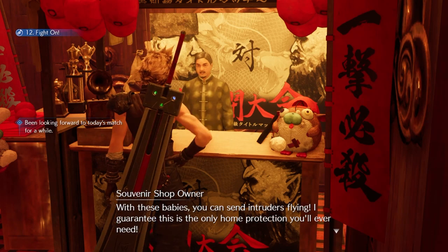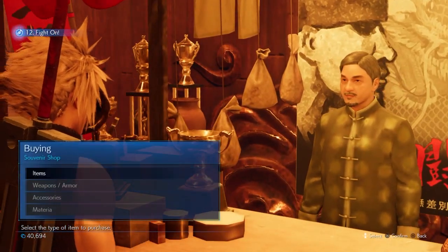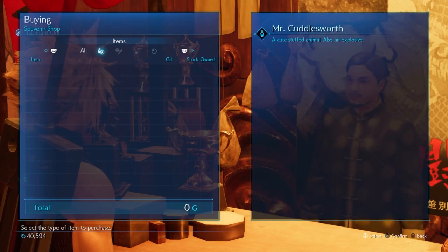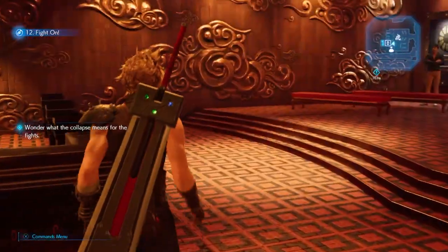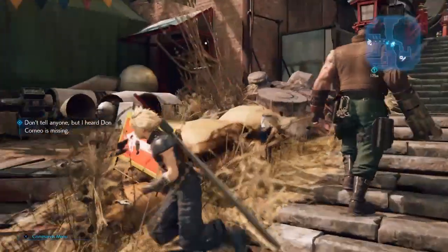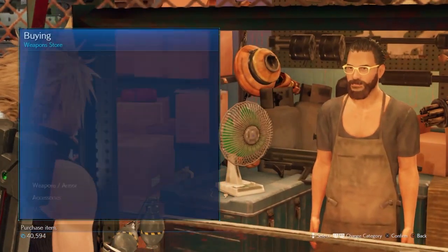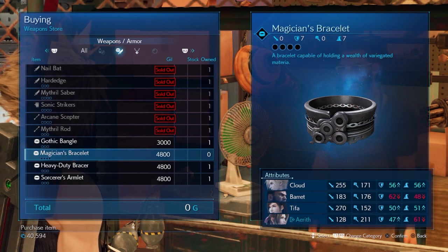It seems like there's infinity left — it seems like I can just buy as many as I want. So let's go through and spend a little bit. We've gone through all of Corneo's mansion. Let's talk to this guy — he's sold us some weapons before, so maybe he's got a little something else for us. I'm almost tempted to buy a couple of these.